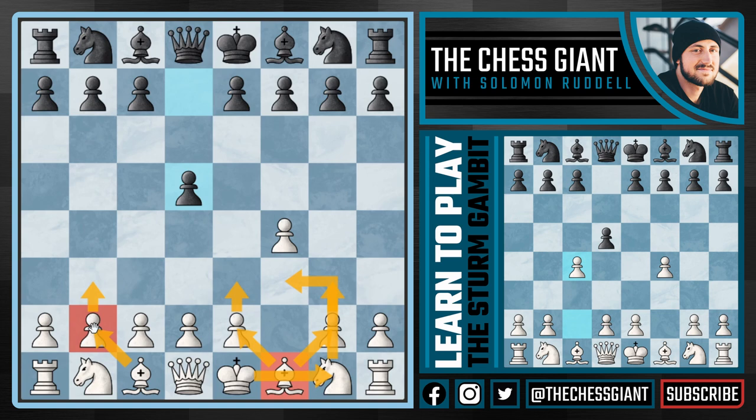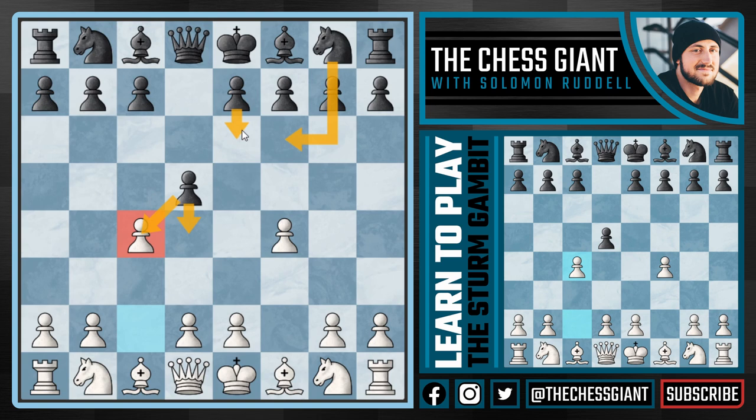But with the Sturm Gambit, we're not going to play normal Bird's Opening chess, but play the crazy-looking move c4. With this, we put pressure on d5 and have ourselves the Sturm Gambit. Generally speaking, black has three main options: take the pawn on c4, push the pawn to d4, or simply develop pieces with a move like knight f6, e6, or c6. We're going to be covering each of these three options.